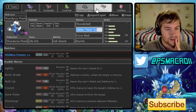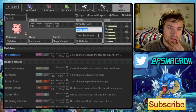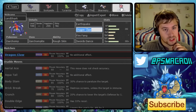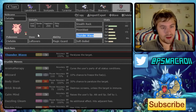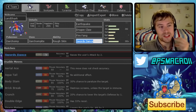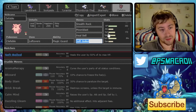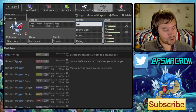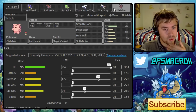Thunderwave gives us nice speed control, which is helpful since we have very fast mons — being able to Thunderwave Scarfers would be really nice. The other option is Heal Bell, and I'm leaning towards Heal Bell because we don't want Garchomp to get burnt, or anything getting paralyzed. So for our Skarmory set, we don't need Stealth Rocks anymore — we're going for Whirlwind. We'll go SpDef Skarm, which probably works better on this team, especially with a physically bulky Clefable alongside it, giving us two solid all-round walls.